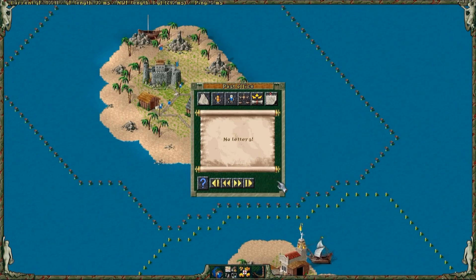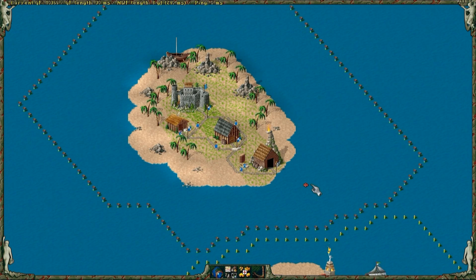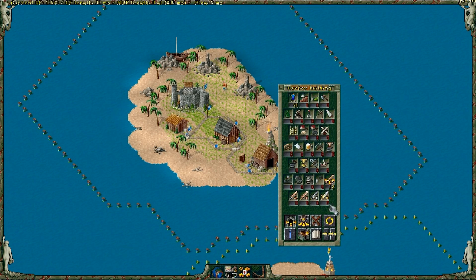The needed planks and stones show up to the left of the harbor, right here. All but stationed soldiers have moved from the castle to the harbor. You can deselect the collect option.